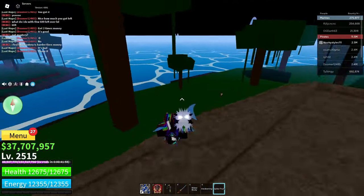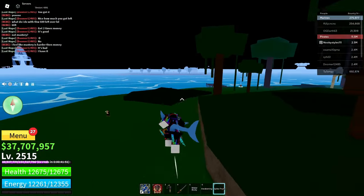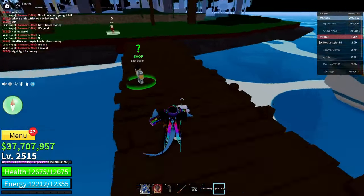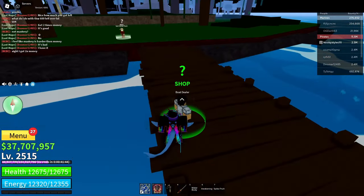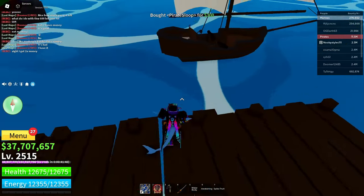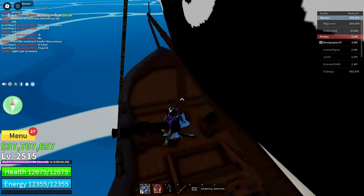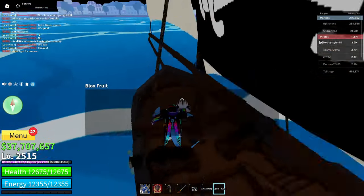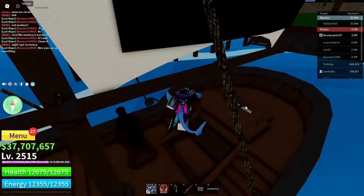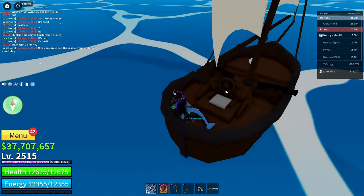Now after you've gotten yourself a fruit, take this fruit, go over to a boat, and basically drop it in the boat. Get yourself any boat. Now drop your fruit in the boat. Do not store it — if you store it, you would have to buy yourself another fruit because you cannot drop a stored fruit.